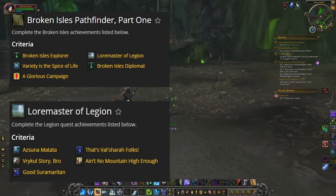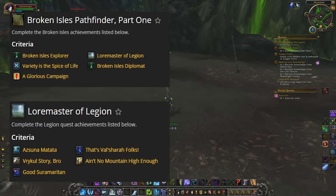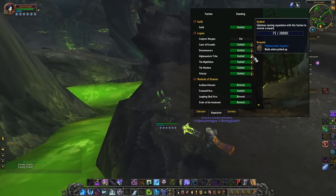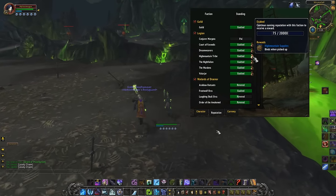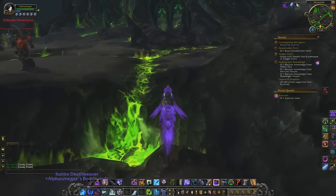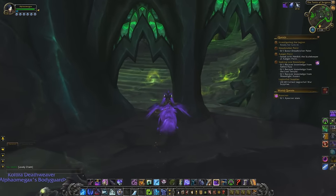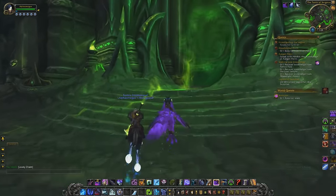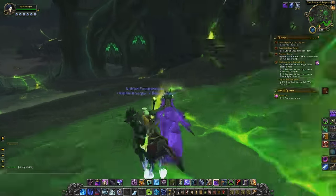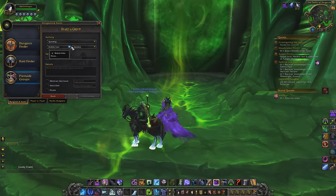For Broken Isles Diplomat, once you hit max rep you can continue building Suramar rep for extra rewards at emissary quests — maybe even a legendary. If you don't complete Pathfinder Part 1 now it'll take a while longer to unlock flying. Pathfinder Part 2 likely won't hit right at 7.2 launch but will come mid-patch, so get Part 1 done now so you're ready.